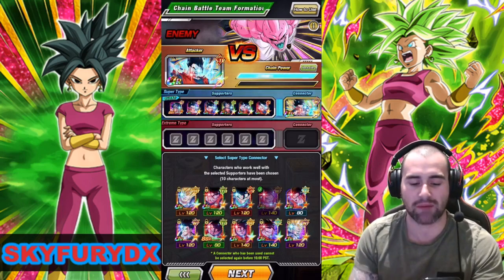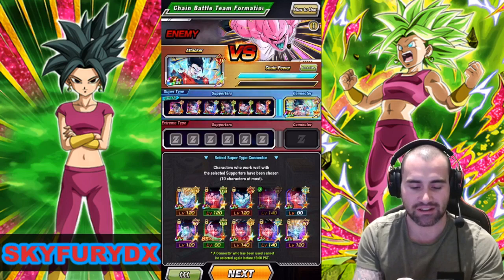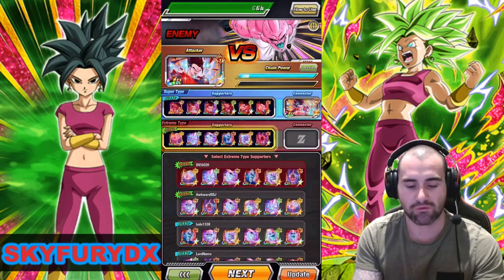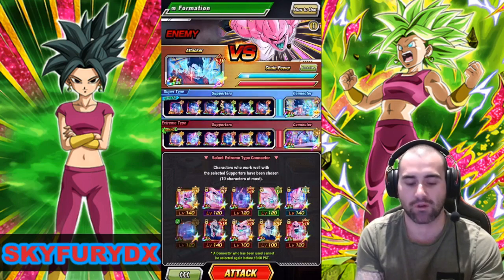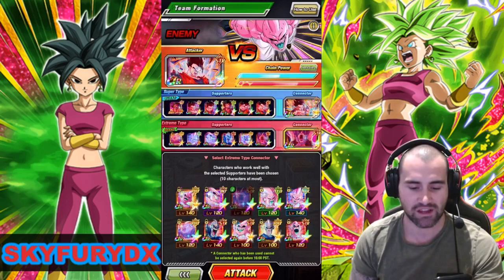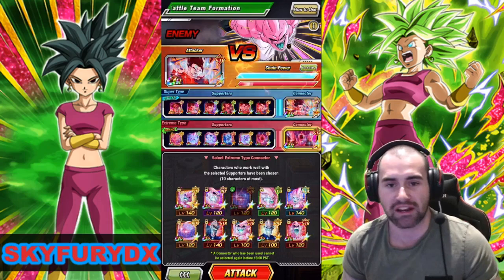The bar just filled up all the way, so I know that this team is good to go. Now let's work on the Extreme side. There's a pretty good one at the top there. We'll stick our connector — which is generally a Fat Boo — it works pretty good. That's almost full. Just play around with it until it fills up. We've filled it up with the STR Fat Boo and now we are ready to start.